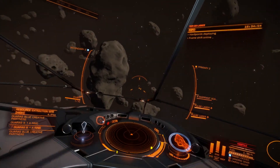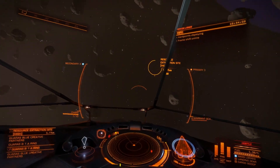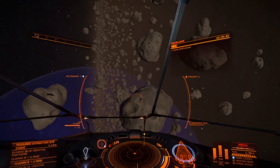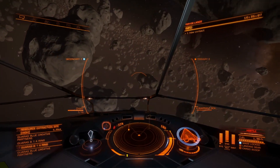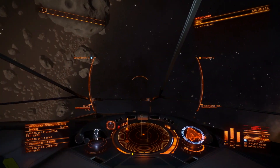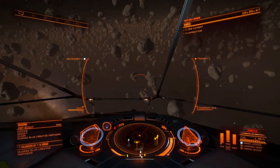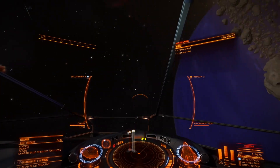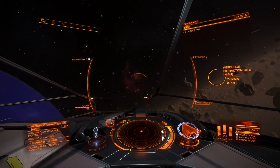All right, here we are — we're in the system. Let's get our weapons ready to go. KWS warrant scanner — let's see what we can do here. It's been like forever since I played and I'm on a much much larger screen now, so it's like it's all new to me.